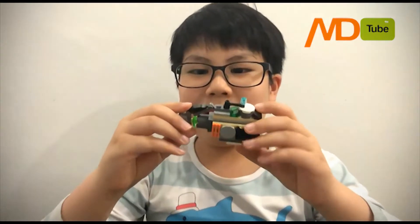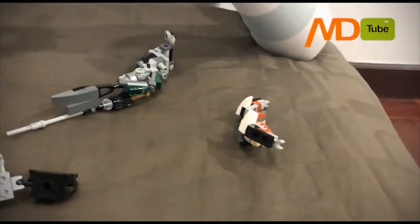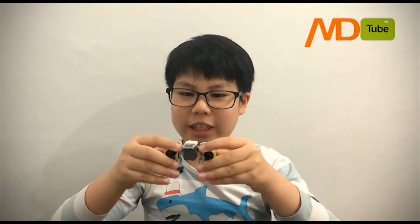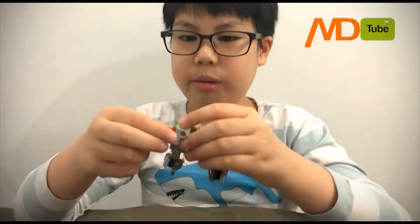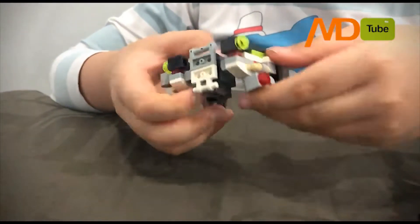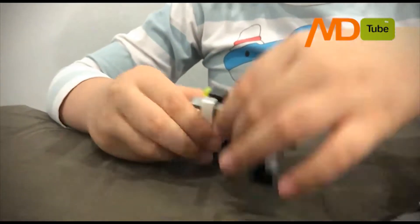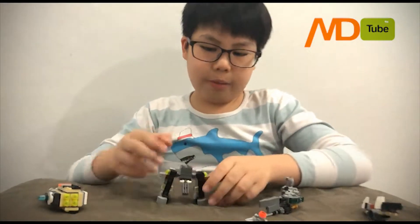Now there's an extra part about this. See this little ship - there's something special. So let's go like that, and then close it up. Close the red thing, and then you get a leg. Just flip this up and put this down, and we have a leg.